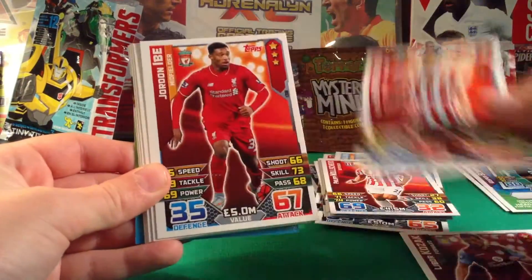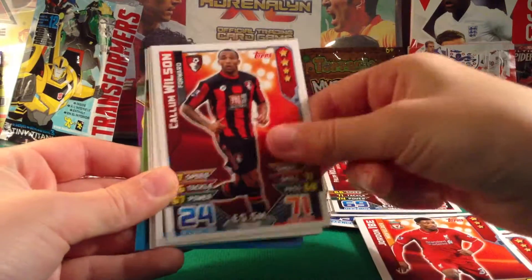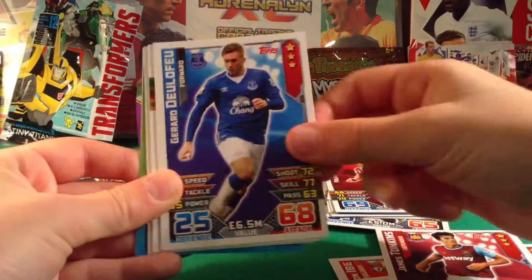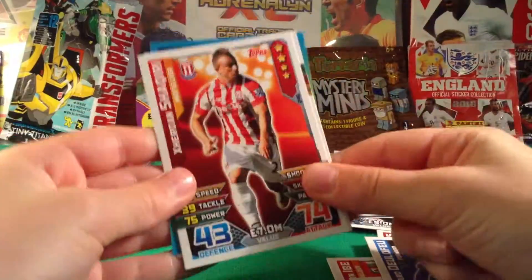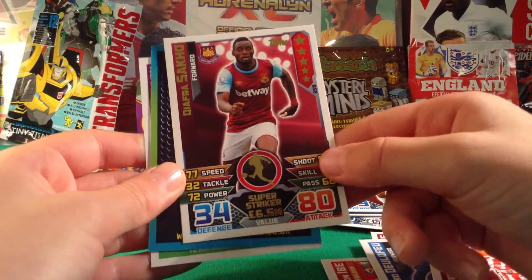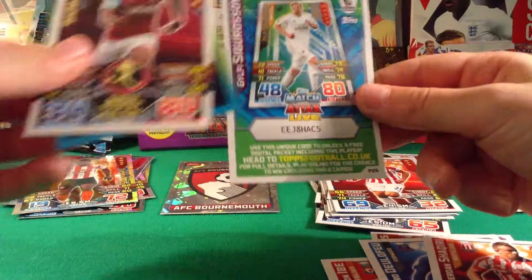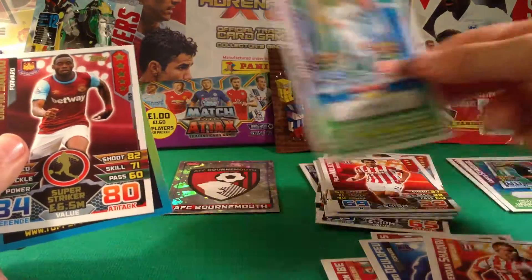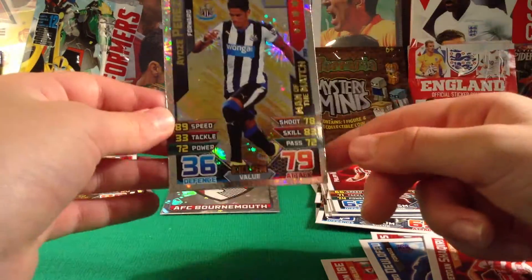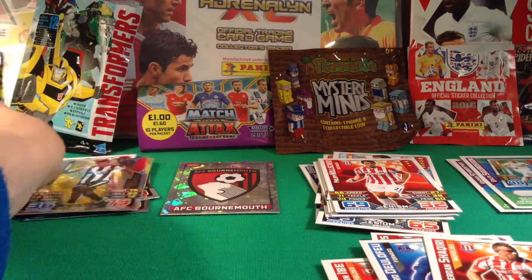For the base cards we have Cossack, Yoshida, Ibe, Wilson who's out injured for basically the whole season, Tomkins, Deulofeu, and a new signing. We also have a Daphra Sacco Super Striker card which is a need, a Sigurdsson code card, and Perez who scored today from Bournemouth as Man of the Match.